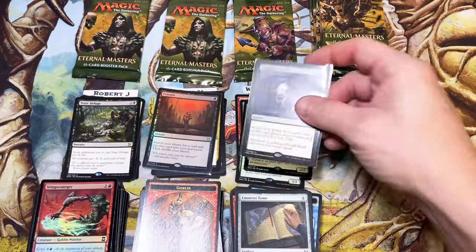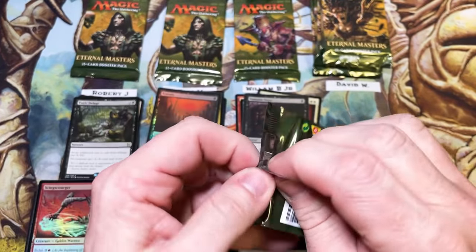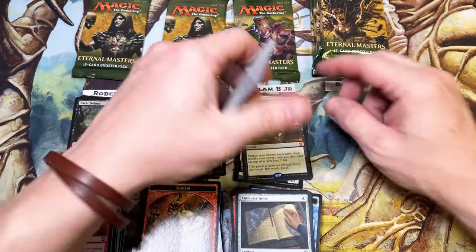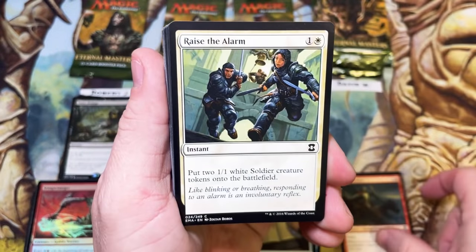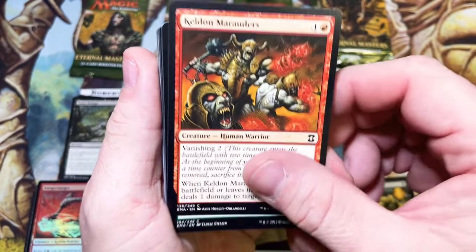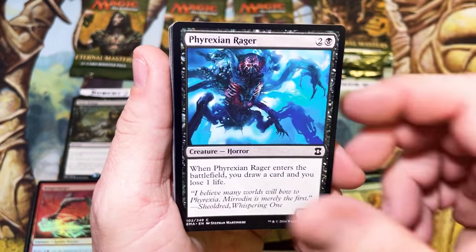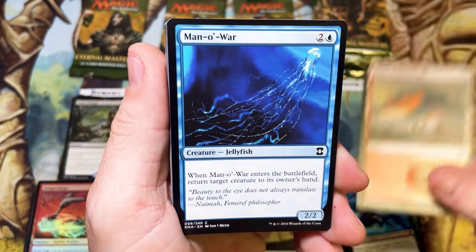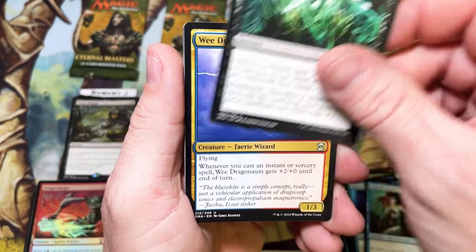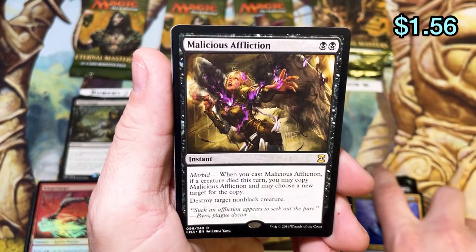And David — here we go. David's actually going to come by this afternoon and probably pick up his cards, he's local to me. Met him at my local game shop and he said let me get in on some Eternal Masters. This is our third battle — we've already done two of these in the group, and he finally managed to get in on the third go round. Merfolk Looter, Cabal Therapy — very nice uncommon. We have Dragonauts and a Malicious Affliction for a two.